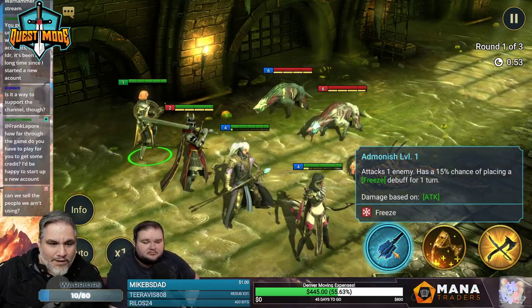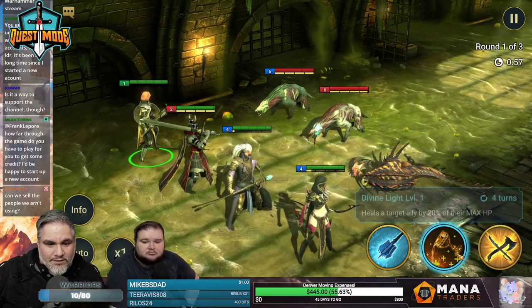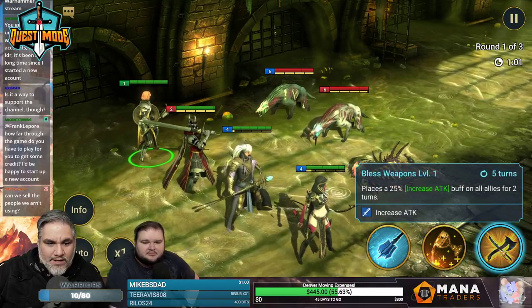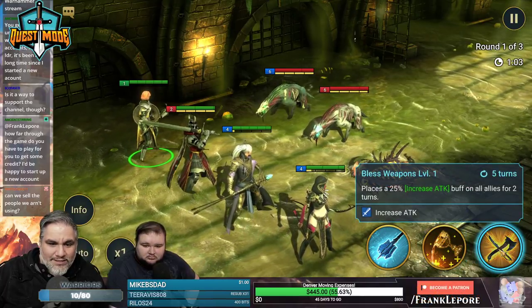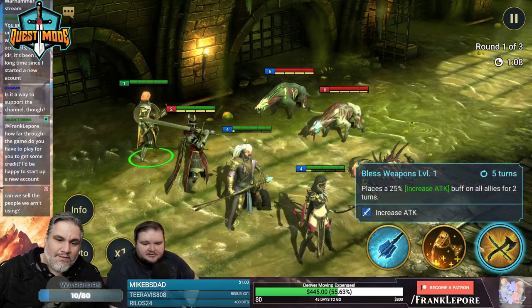Admonish attacks one enemy, has a 15% chance of placing a freeze debuff for a turn. Divine Light heals the target ally by 20% of their maximum HP and places a 25% increased attack buff on all allies for two turns. I'd save that — you don't need it for these randos.